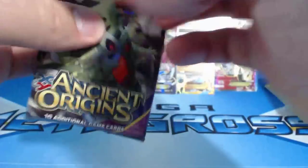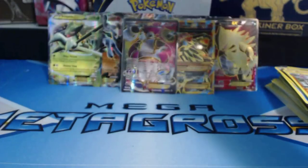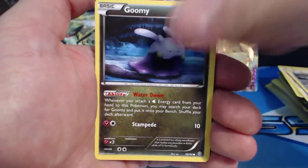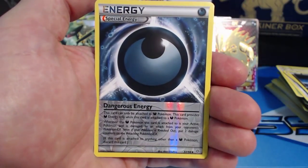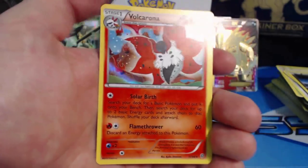Last pack! Imagine if I got another Ultra Rare — I would seriously buy a lottery ticket or something. Spinarak, Porygon, Unown, Beldum, Goomy, Hex Maniac, Whismur, Energy Recycler, Dangerous Energy Reverse Holographic — and our last card is a Volcarona Holographic Rare.